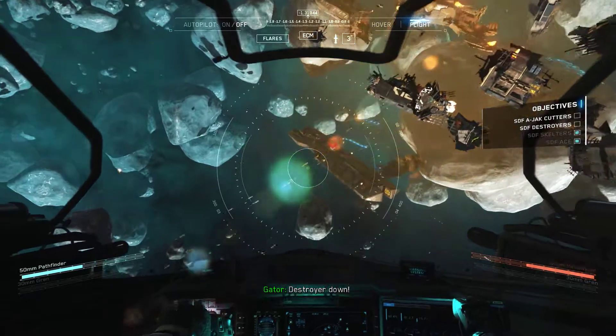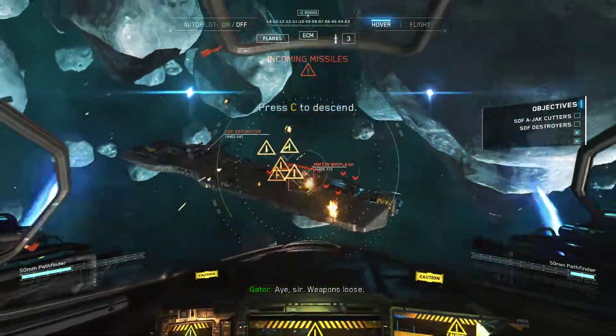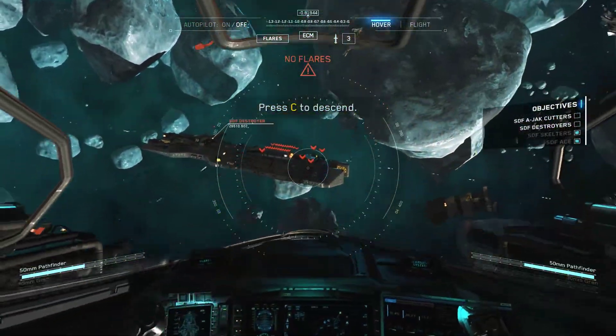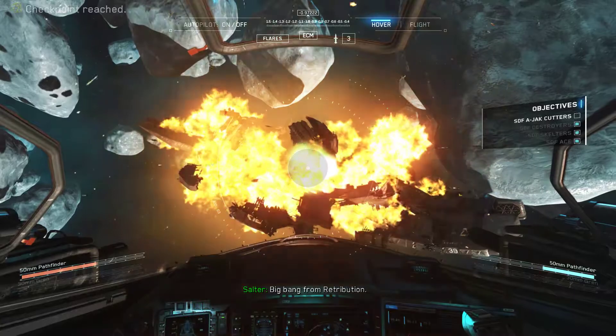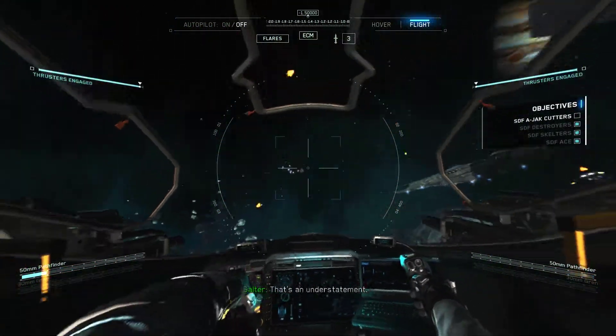Destroyer down. Gator, if you've got the initiative, take it. Aye, sir. Flares away. Valor is increasing. Retribution has disabled the other destroyer. That's an understatement.